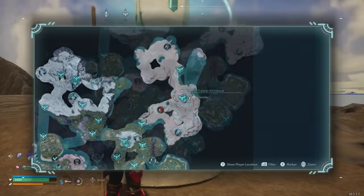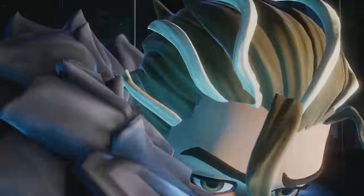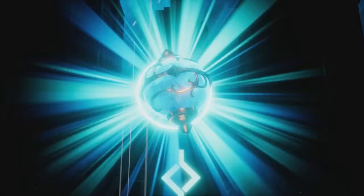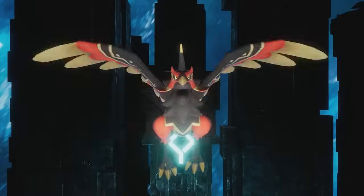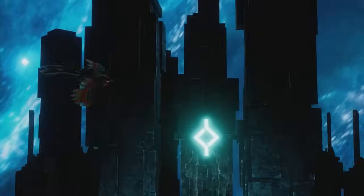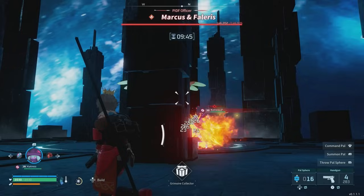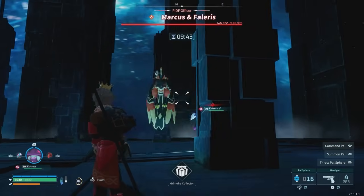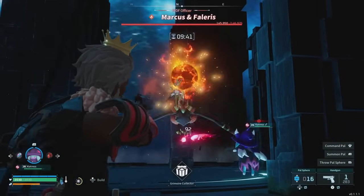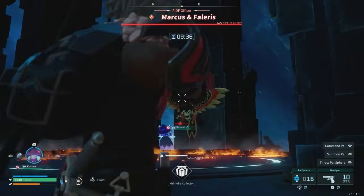Once you've beaten Axel, you're ready to head to the complete opposite end of the map, in the deserts of the Far East, where you'll face Marcus and Falaris in the PIDF Tower. With more than 146,000 health, it's best to not even attempt this fight until you and your pals are level 45. Falaris is a fire-type pal, so bring all the strongest water pals you've got to improve your chances. Falaris also flies around, so definitely be sure to bring some guns and a whole lot of ammo.